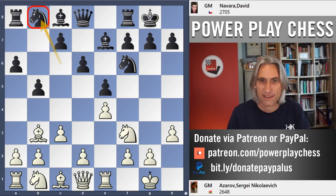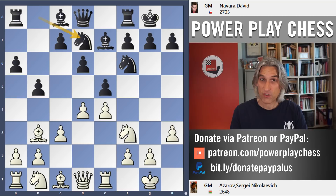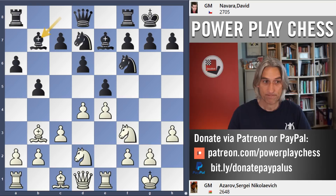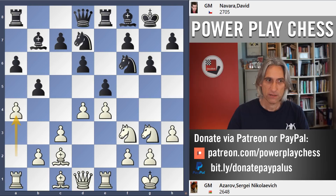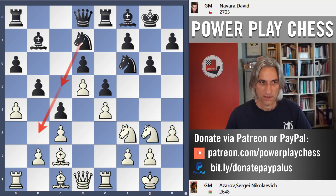His opponent, Sergei Azarov, a strong grandmaster. So this is the Breyer variation, named after Dula Brea, a Hungarian player in the early part of the 20th century — a very clever idea. The knight redeploys, protecting the pawn on e5, so the bishop comes to b7, looking at the pawn on e4. The bishop is not obstructed by the knight, and black's c-pawn is ready to advance, putting pressure on white's centre. The pawn advances, creating a nice square for that knight to come in.